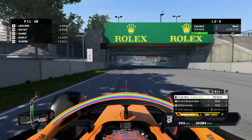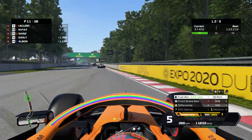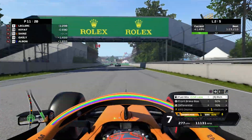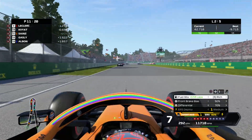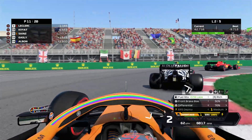They do use KERS; they just don't actually use the full deployment each lap — just a little formula with the AI. We've changed their parameters quite a bit. So the fact that they're even using it at all and using it quite cleverly, rather than just using the whole charge in the first couple of corners, is quite intelligent. And they do also use it when they need to — if they're trying to overtake or defend, that is when they'll use it more, as with the normal ERS.